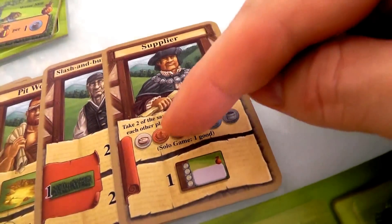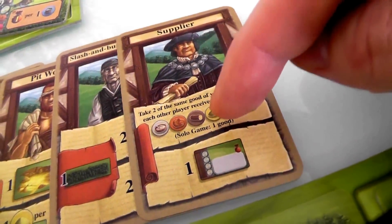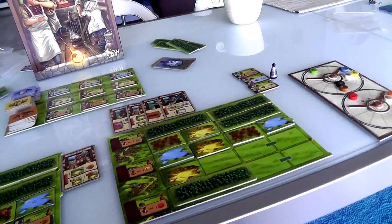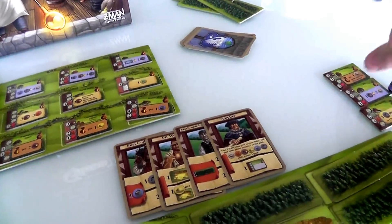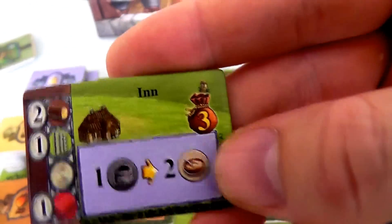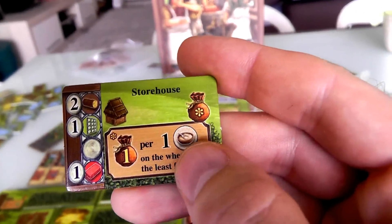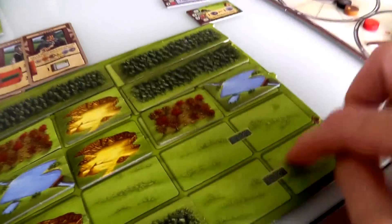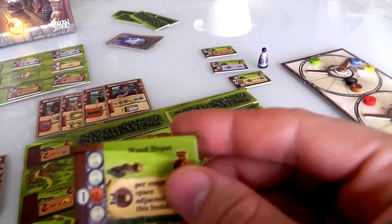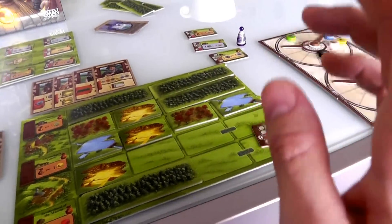So Jen gets to do at least one build this year, and there's still a chance she activates her final card too. Since she gets both Supplier actions, she gets two resources of her choice — and I get one of whatever she chooses, so she has to be careful. She had two buildings in mind: the inn or boarding house for food generation, or the wood depot surrounded by empty spaces.